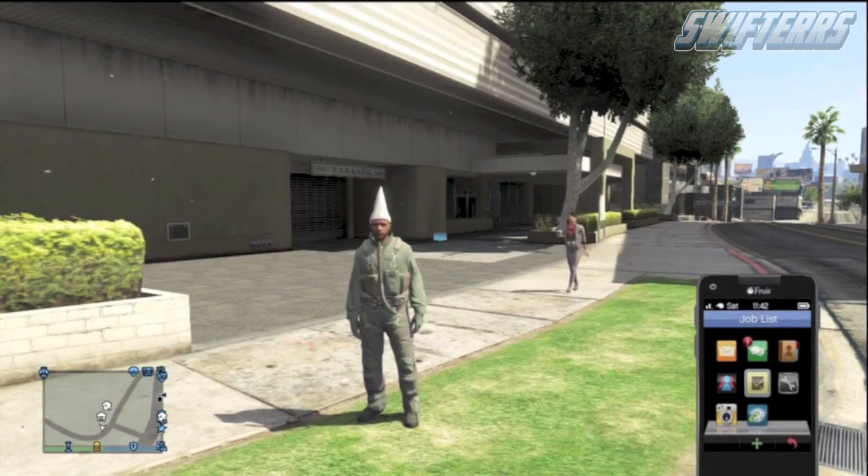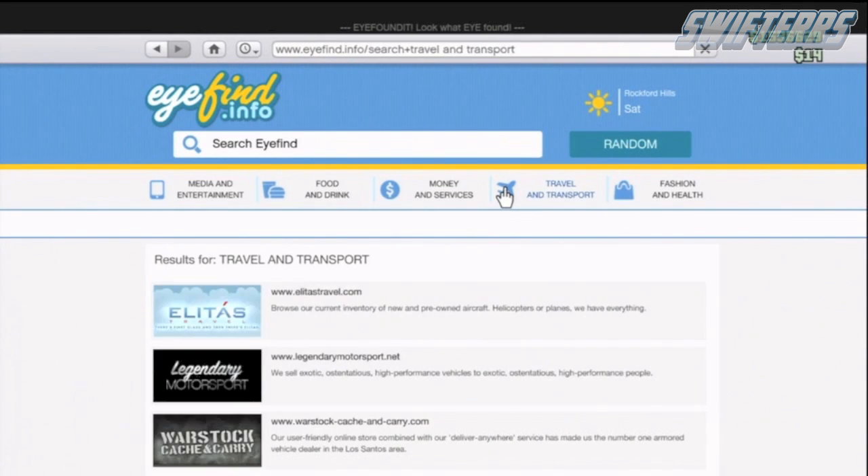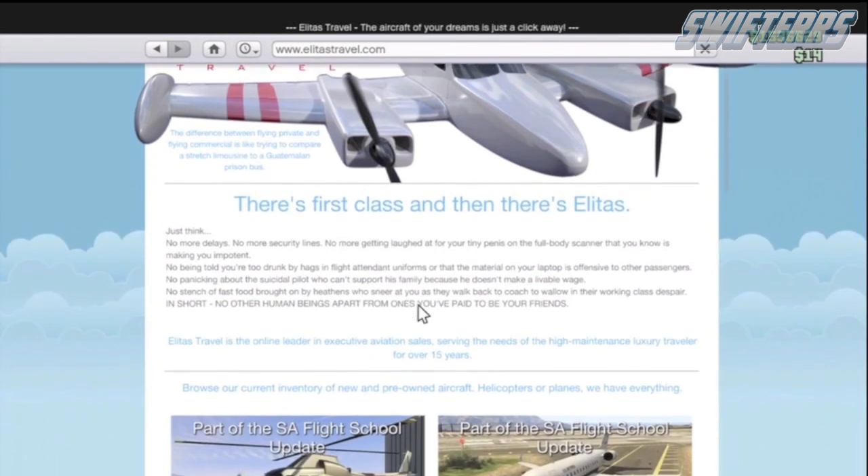Once you guys have done that, head over to your first character's account, pull up your phone, go to the internet, and you're going to want to go to the Elitist Travel tab. From here, scroll down until you guys see the Swift Helicopter — it's located in the top left hand corner.